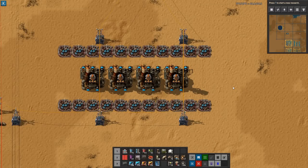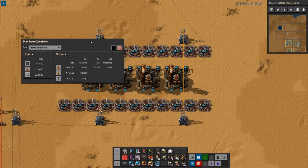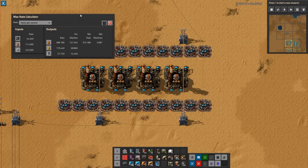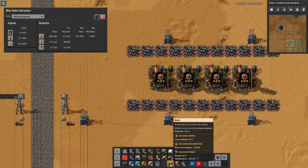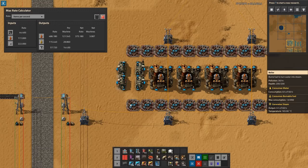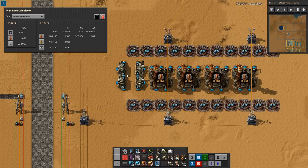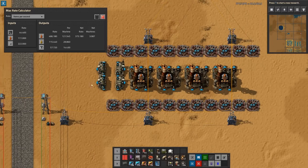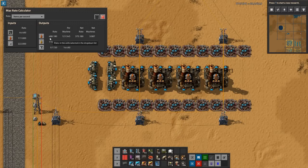Let's deal with the steam first. Steam comes from boilers, each producing 60 per second, so I need four boilers to match 222 steam per second. We'll deal with fuel later. The coal belt input is also prepared. The output is 486 heavy oil output minus 111 input, giving 375 net heavy oil output, plus 115 light oil and 58 petroleum. Everything needs to be converted down to petroleum as our desired output. Now we need to build enough heavy oil cracking to consume all of the heavy oil.